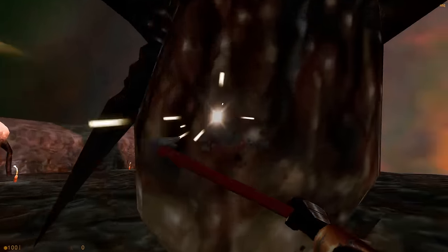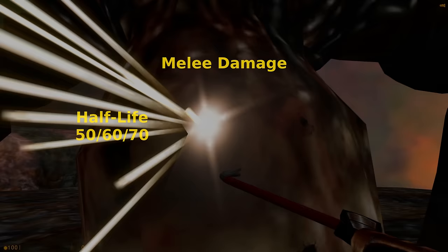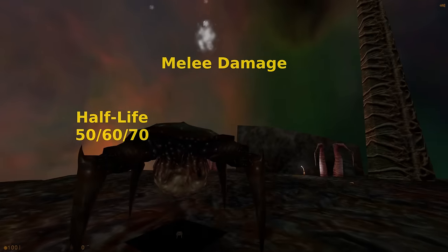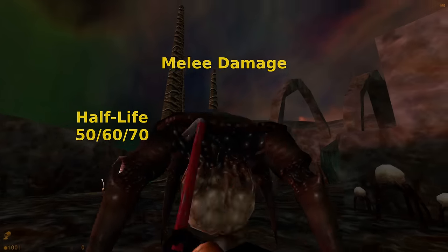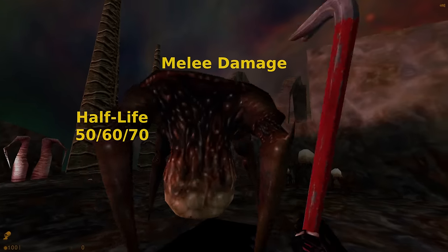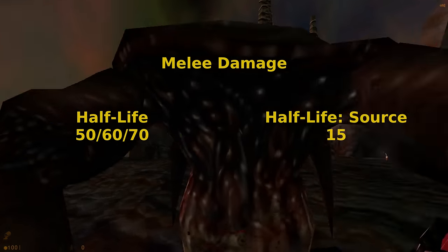Gonarch's melee damage was changed. In Half-Life, the attack did 50 damage on easy, 60 on medium, and 70 on hard. Usually, when a number changes with difficulty, Half-Life Source will just take the number used for hard. However, in this case, it was set to just 15.